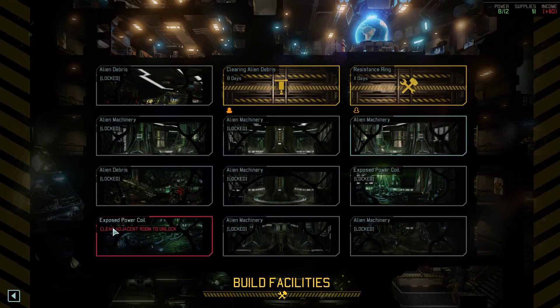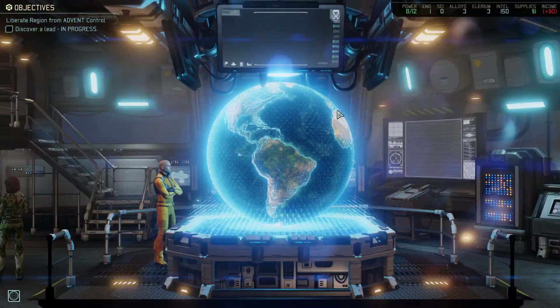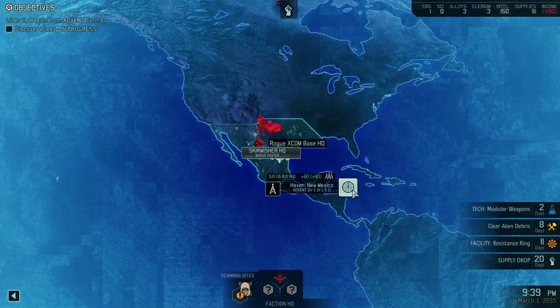I suppose power cells are pretty low. I could put her on the resistance ring, but I think we're just going to let that ride. We don't get to do anything with it until after the supply drop. So we'll be just clearing stuff and getting supplies, which we need. And we need space to build stuff anyway. So let's start scanning and see what we come up with.